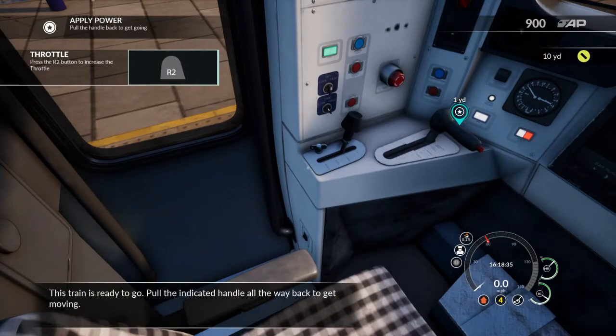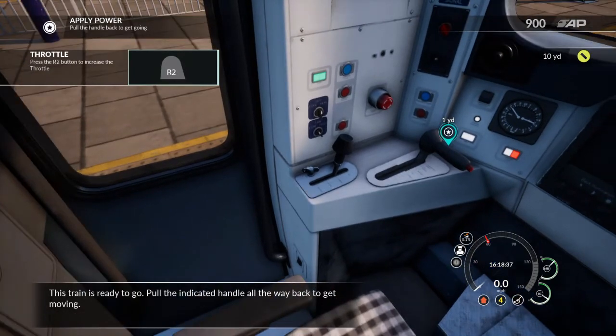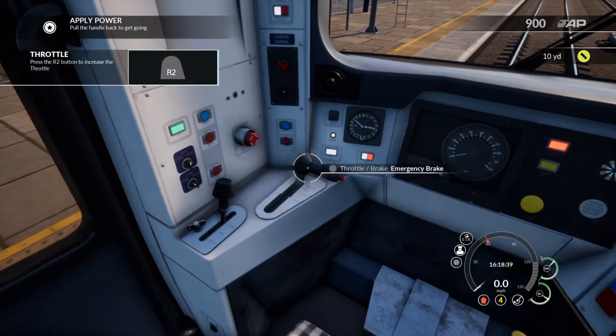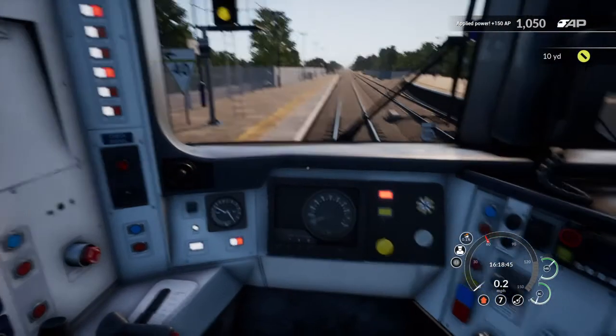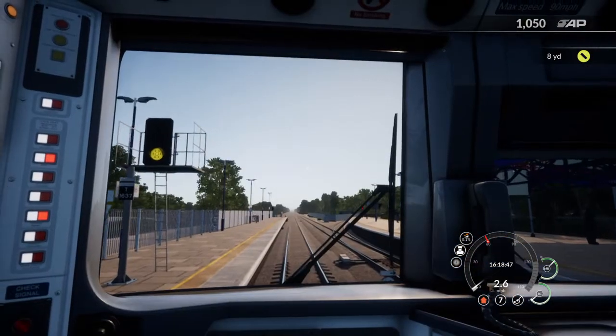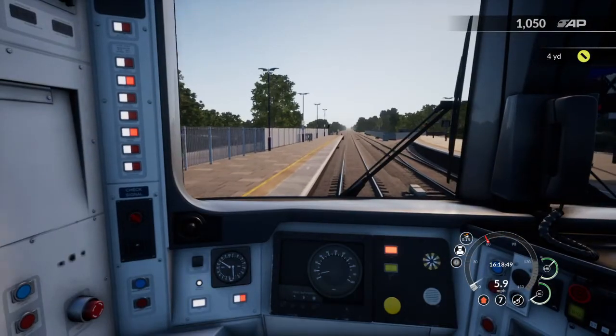This train is ready to go — pull the indicated handle all the way back to get moving. You don't always want to do this, but the tutorial is telling you to put the power to full power. Yeah, let's go!